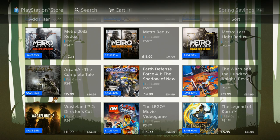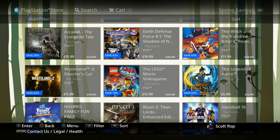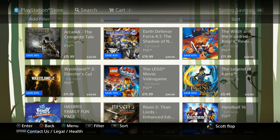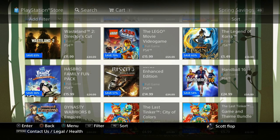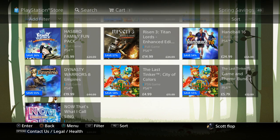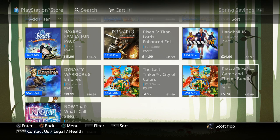We got titles for $15.99, $19.99, and $11.99. Wasteland 2 Director's Cut is $11.99. Lego Movie Video Game — yes, that's its name — is $15.99. Legend of Korra is $5.49. Hasbro Family Fun Pack is $15.99. Risen 3 Titan Lords is $14.99. Handball 16 is $24.99. Dynasty Warriors 8 Empires is $19.99. The Last Tinker: City of Colors is $4.99, with a bundle including a theme for $5.79.